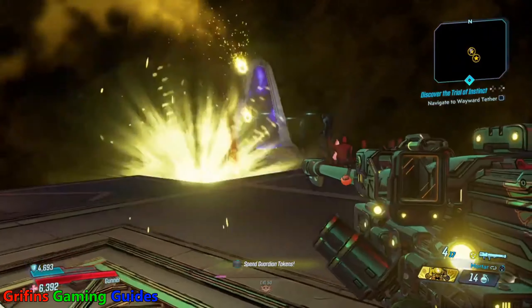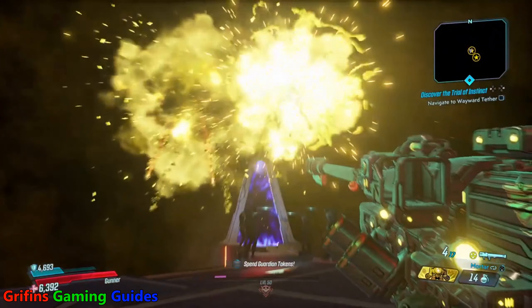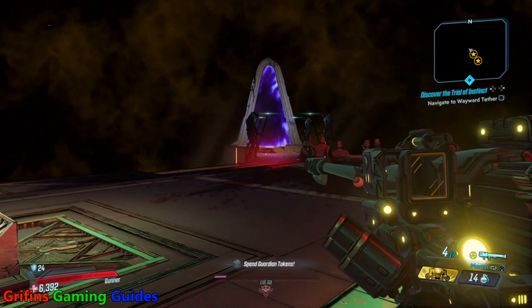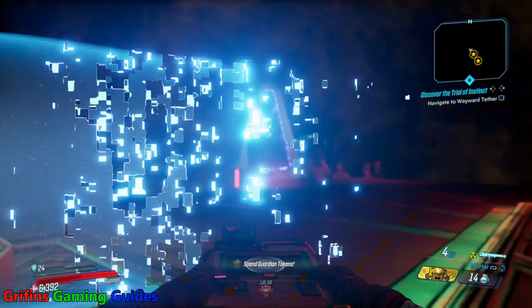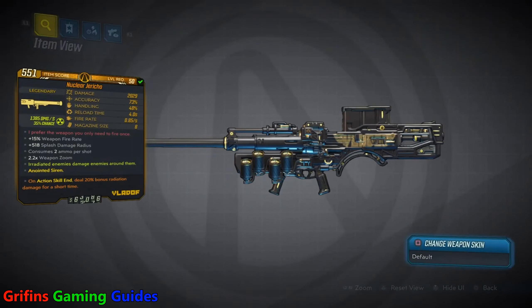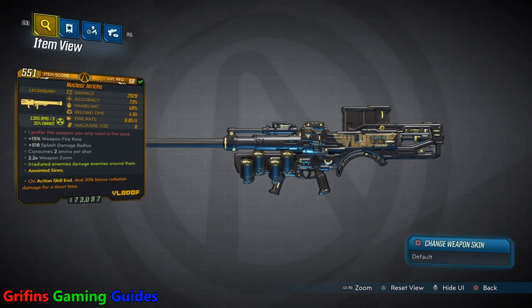If you've watched my legendary look guide episode on the Tunguska, you'll know that that was my favorite rocket launcher in Borderlands 3 — and I do emphasize the 'was.' This thing has taken its place, and I just can't believe how powerful this is.